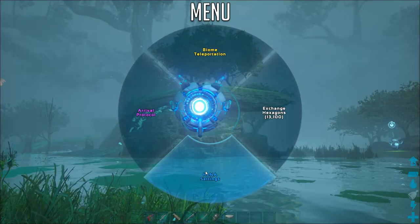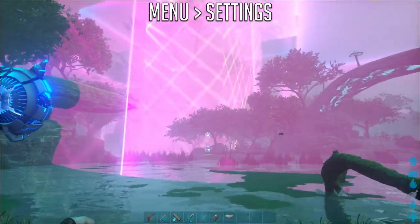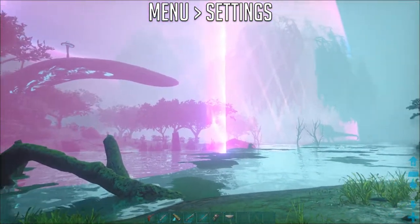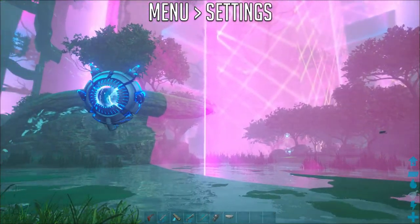The third thing is HLNA settings. From here you can show mission boundaries. Most of the time you can't build in mission boundaries, so the main use of this is telling you where you can and can't build. I'll give more info on this later on.